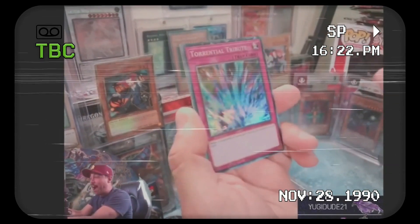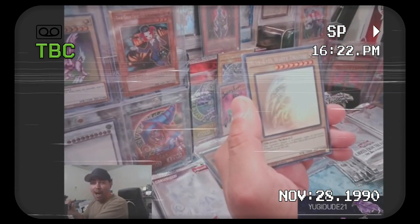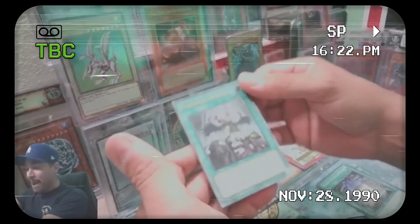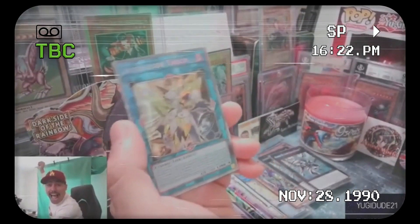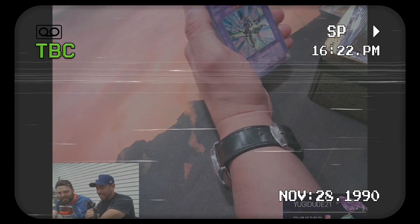Collector's Rare! Torrential Tribute! Blue-Eyes White Dragon! Let's go! And then — Ultimate Rare! Forbidden Droplet! We'll chat after this. Starlight Nexus! Right at the end! Last pack — yo yo yo yo! Last pack. Wait, wait, wait, let me look at these.